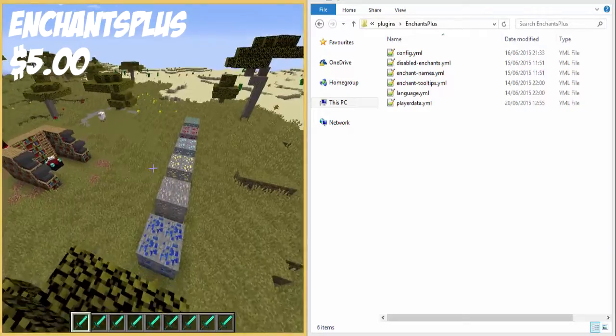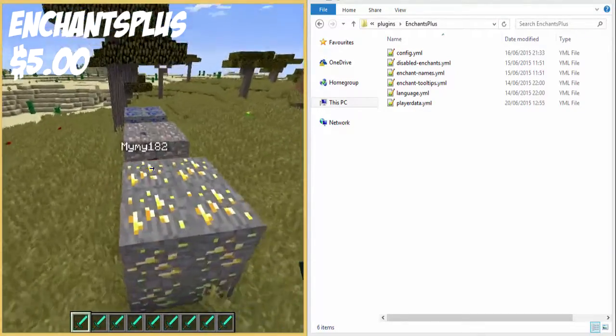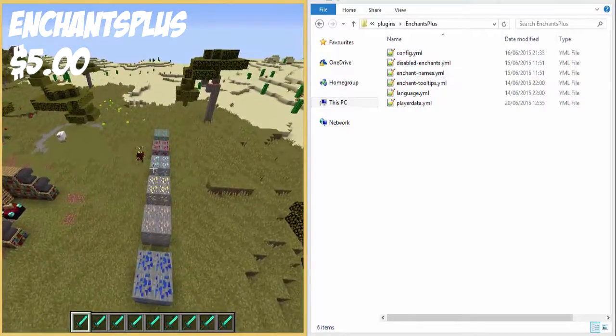This is a premium plugin - I will have the price on the screen now. So basically this plugin is called Enchant Plus. What it does is it adds 25 vanilla enchants to your game.